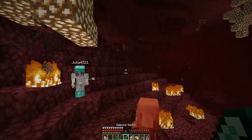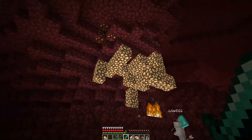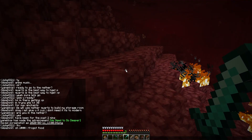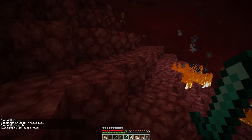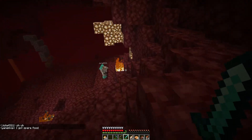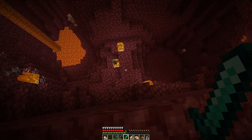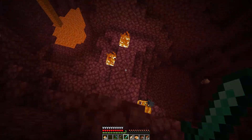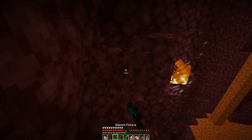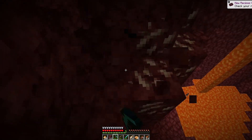Besides torches, there's a little piglin trying to get Julia. We just killed him. Anyway, we got some gold in the Nether. I got spare food — just in case they forgot food, I got lots on me. Seems like there's a lot of Nether Quartz, but to get there, it's gonna be a huge drop. Let me just try to get there as safely as I can. And there we go — we got some Nether Quartz. We'll definitely need a lot of them.